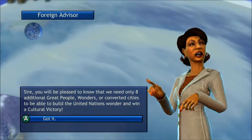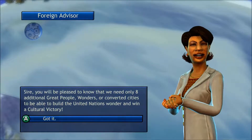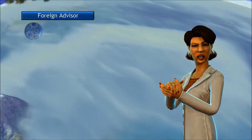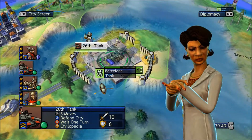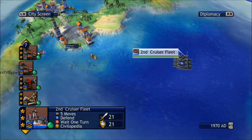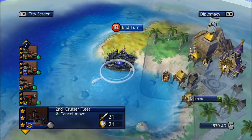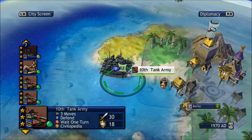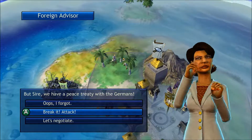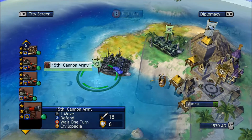Where's my ship gone? We need eight additional great people, wonders, or converted cities — probably most converted cities. I haven't done any wonders this game. I didn't really need to because I was going for the domination victory. I'll set off now — I'm actually at peace right now — no one's attacking me.